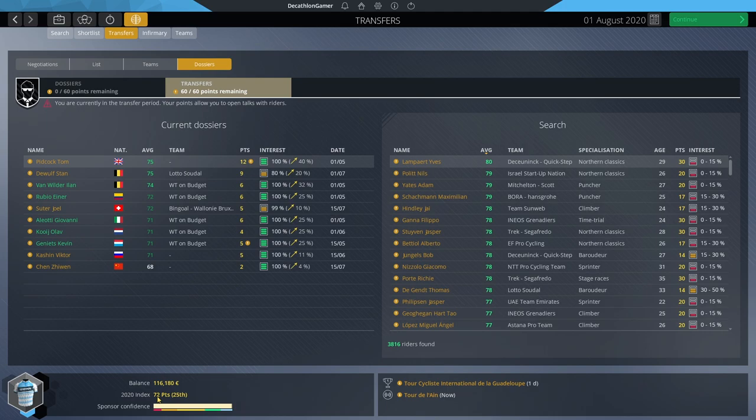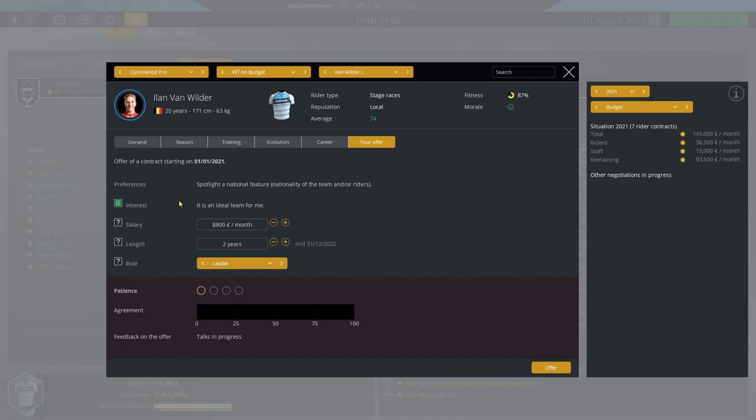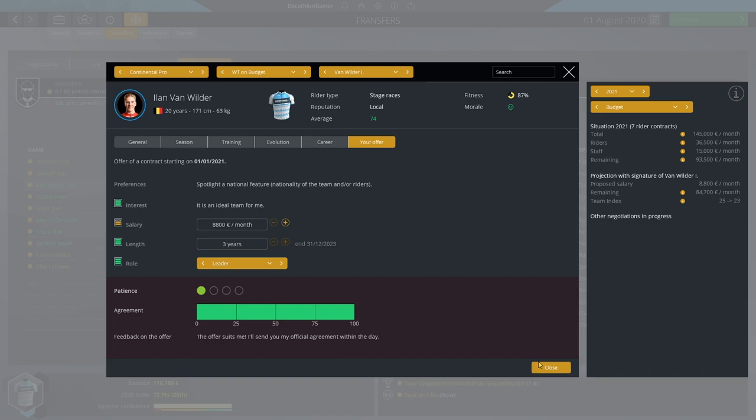I don't play for short-term desperate moves unless it's the last season and even then I don't like overdoing it — two or three bad contracts can absolutely destroy your future seasons. Re-signing Van Wilder is essential. He's 4-7 potential, already leveled up, just 20 years of age, and definitely our GC contender. Thanks to his high interest level, he's not asking for much money at all — easy signing. Three years, leader role, and they sign right on the dot.